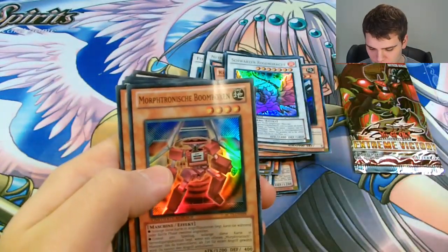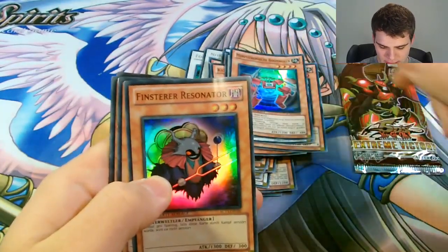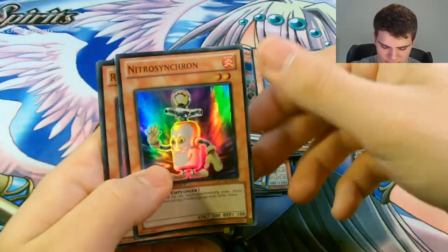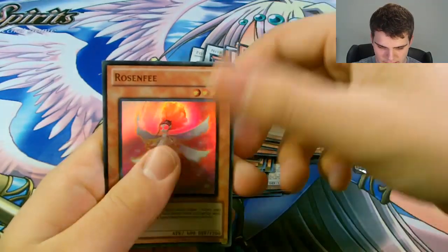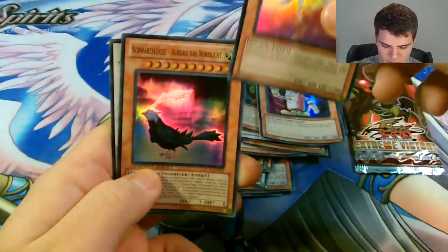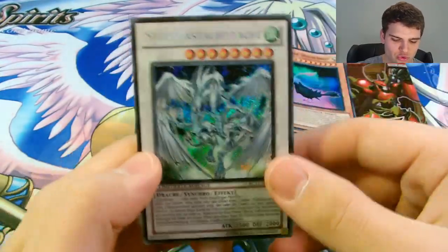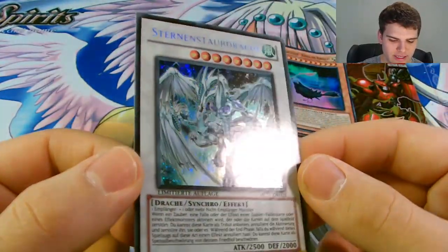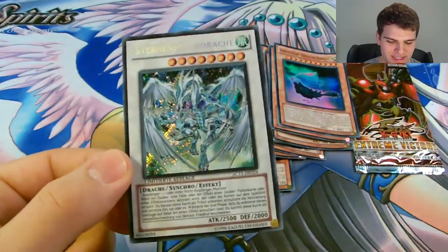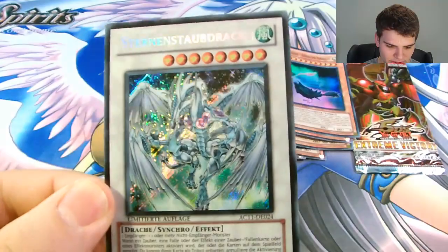And then a Super Rare Morphotronic Boomboxxin — something like that. A Super Rare Dark Resonator. A Super Rare Nitro Warrior. A Super Rare Rose Fairy. And a Super Rare Blackwing Aura the Northern Lights. And then a Super Rare Stardust Dragon. Thank God this is the only one that stayed mint — out of everything in the box, the Stardust stayed mint. Just want to check that out. Very awesome.